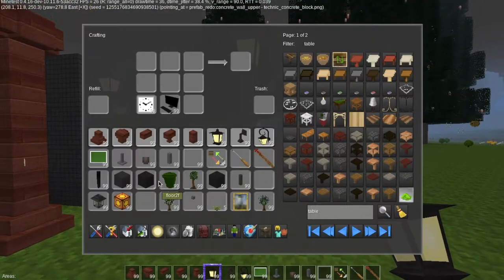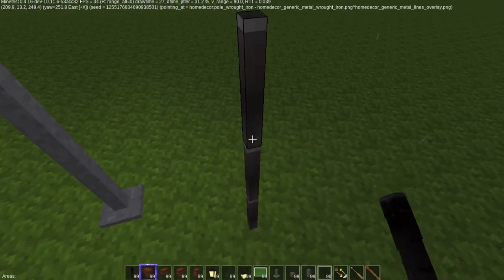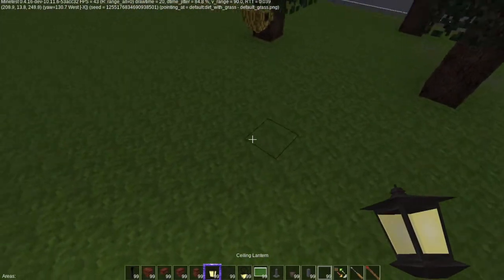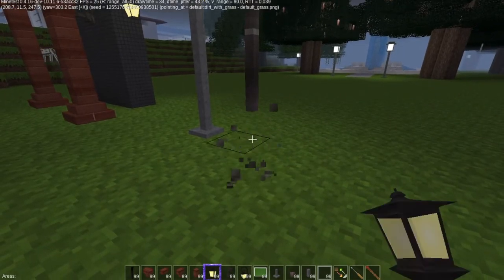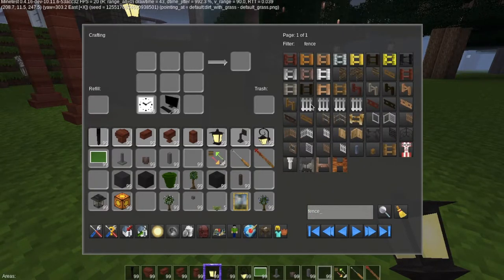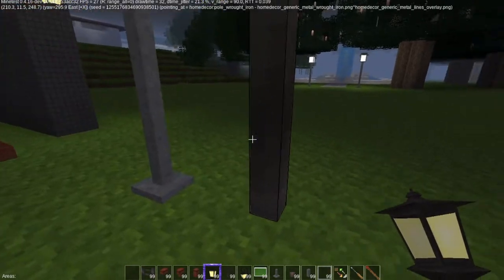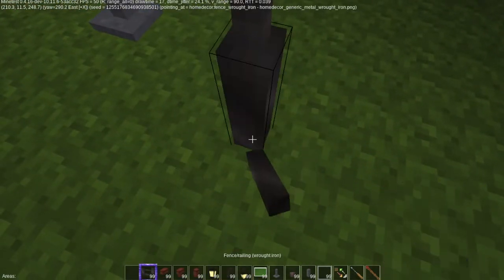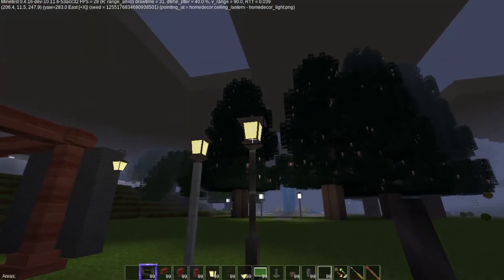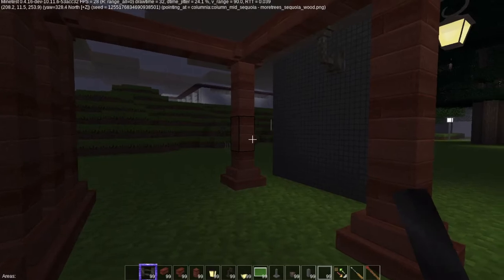I also mix it up — I have another pole that I use. Here's a pole from Home Decor that I use, and I simulate it by putting a fence post on the bottom, which gives a slightly larger base. There's a metal version right there. It kind of doesn't all meet at the top, but that's okay because it gives the illusion of a full lamppost. So that's Columnia — there's a bunch of different stuff in there.